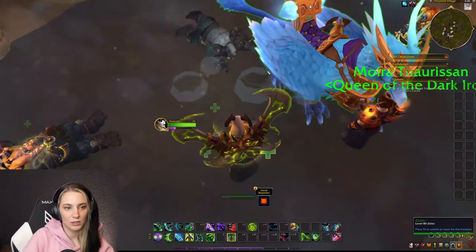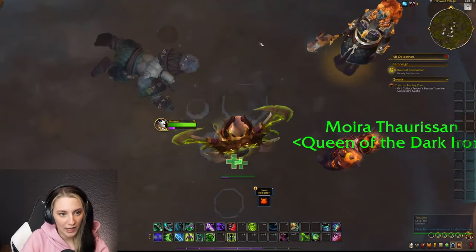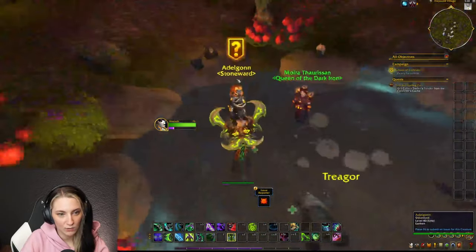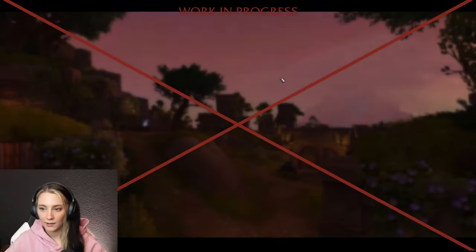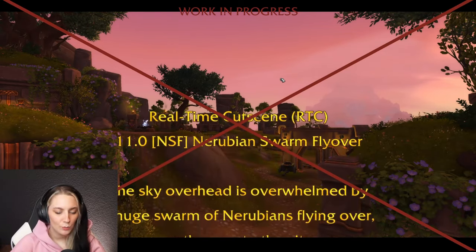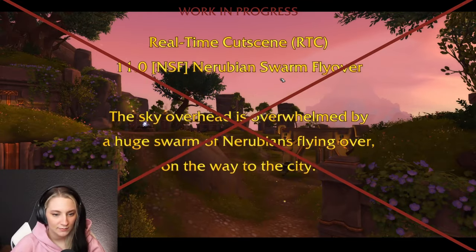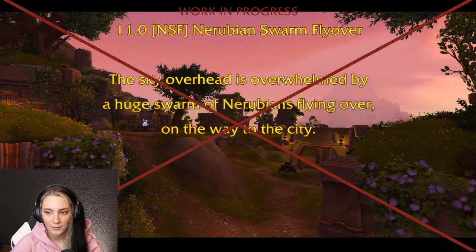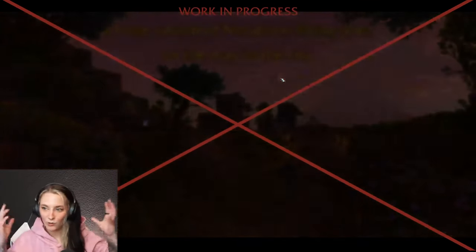I'm not a doctor, but drowning people seems like a bad idea if you want to heal them — maybe keep their heads out of the water. Another cutscene: the sky overhead is overwhelmed by a huge swarm of Nerubians flying over toward the city.